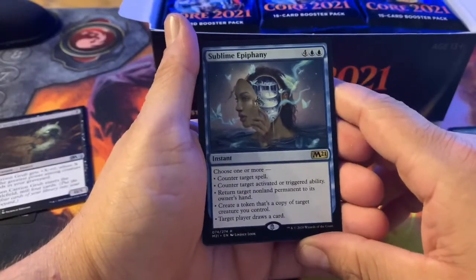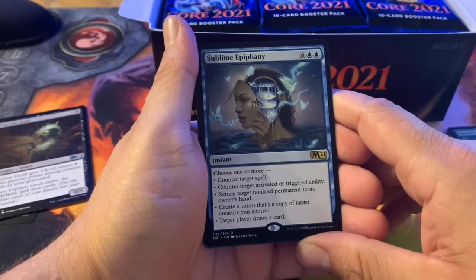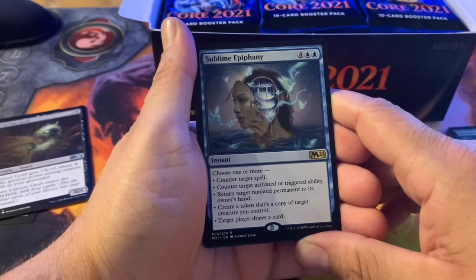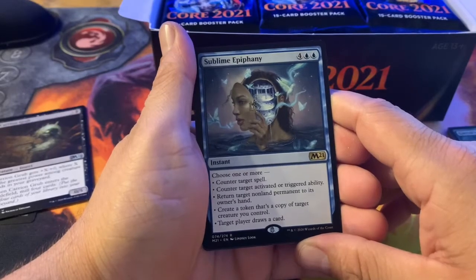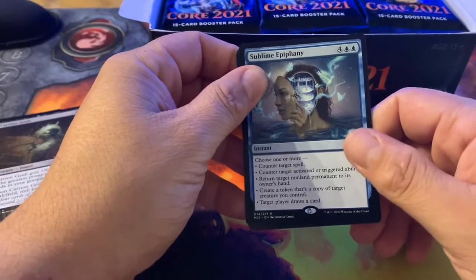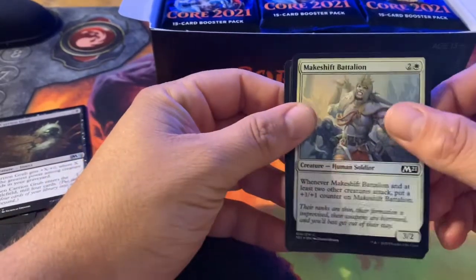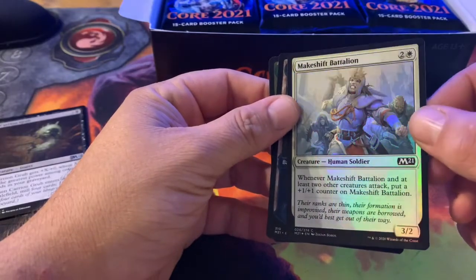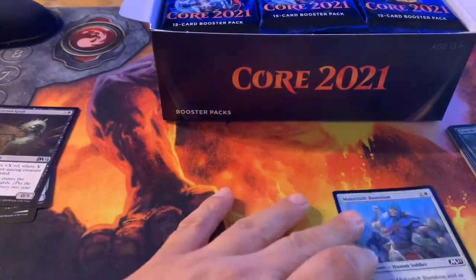Oh, Sublime Epiphany — I really wanted this card, it's great. You can choose one or more modes: counter target spell, counter target activated or triggered ability, return target non-land permanent to its owner's hand, create a token that's a copy of a target creature you control, or target player draws a card. You can go infinite with it, draw your deck, bounce everything — really cool card. And Makeshift Battalion, and a cool Island. Alright, one down!